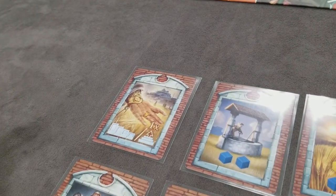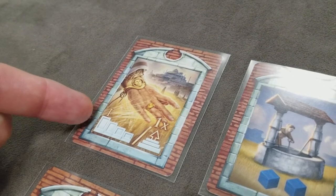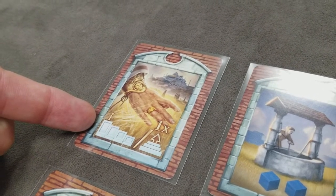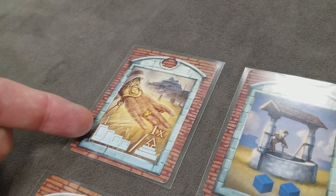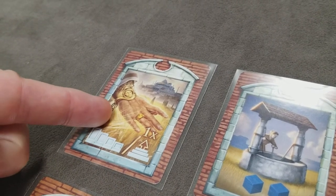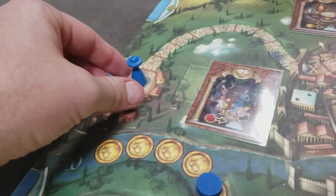Let's look at what each of the 12 action cards do. The Fortuna card: the player that has this card at the end of a round will be the start player the next round. Or when they decide to play this card, they can move up one spot on the road to Rome.